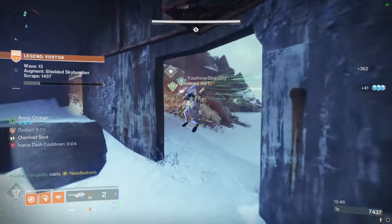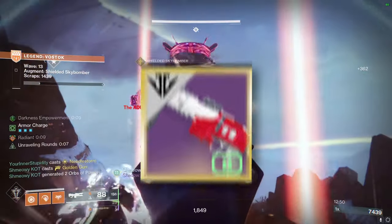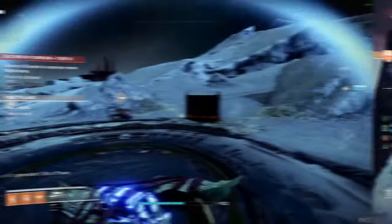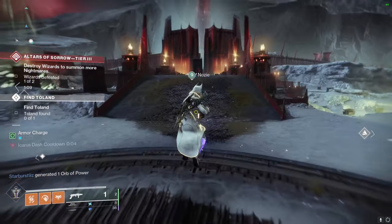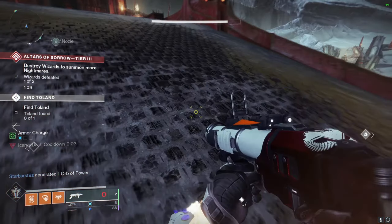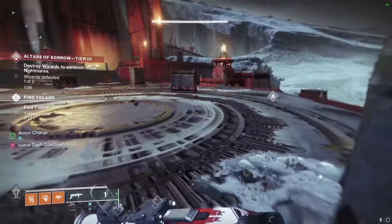While obviously the DPS from Edge Transit is going to be absolutely insane, we already have very good DPS options that are more than capable of one-phasing every boss in the game right now. However, what we don't have is access to something like Mountaintop at a current light level. Mountaintop is more of a utility weapon, and if you've been following the channel, you know how much I love utility. The Mountaintop was changed to give extreme knockback to yourself whenever you shoot your feet with it, and I have a video covering all the cool movement tech you can do with it, so I'll leave a link to that in the description.